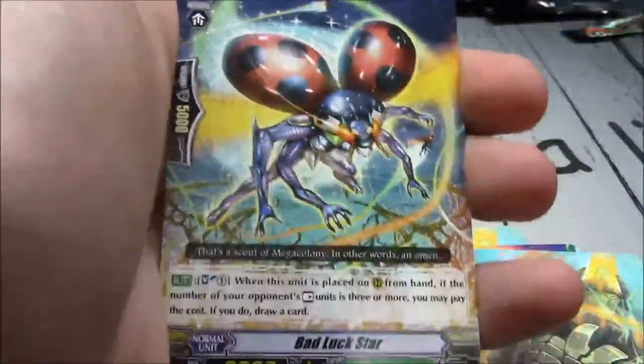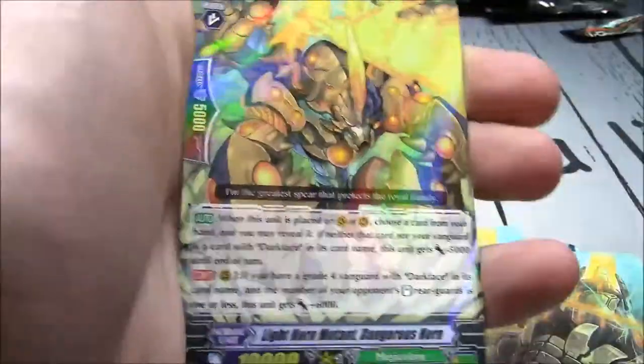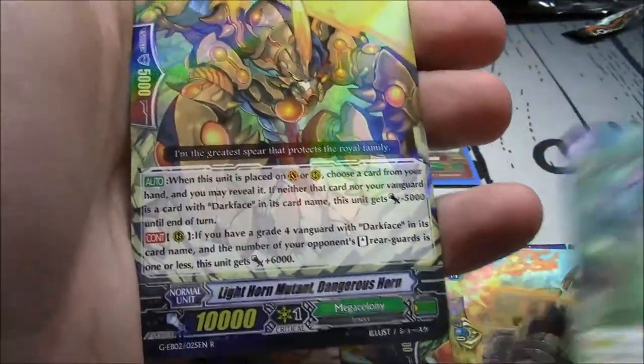Grinnell, Daphne, Bad Luck Star, Silk Sleeper, Modern Natsa, Anguished Sword, and Dangerous Horn — ripping threes.